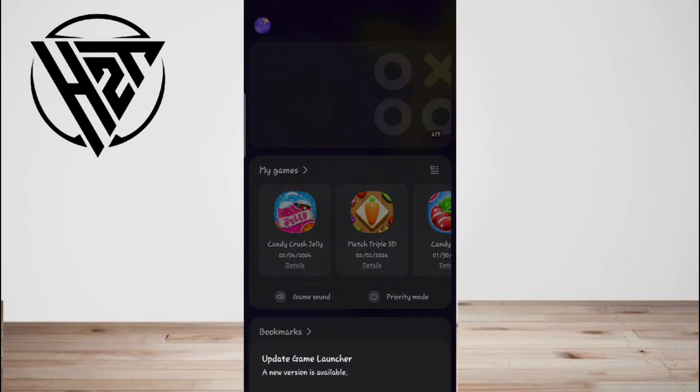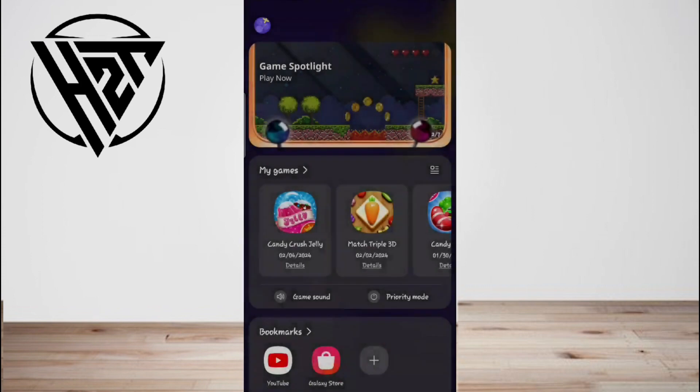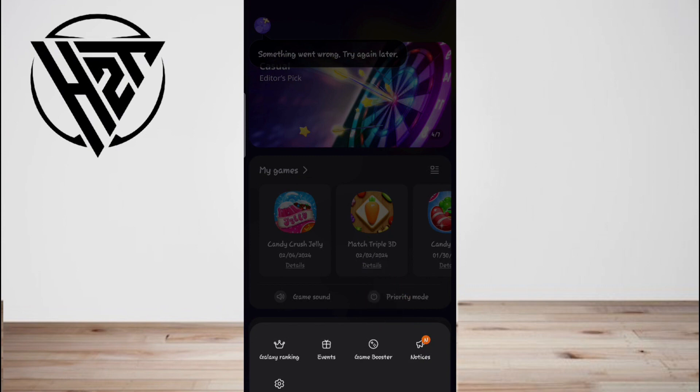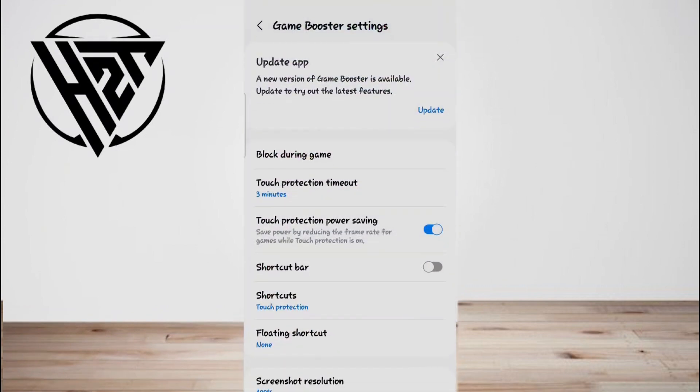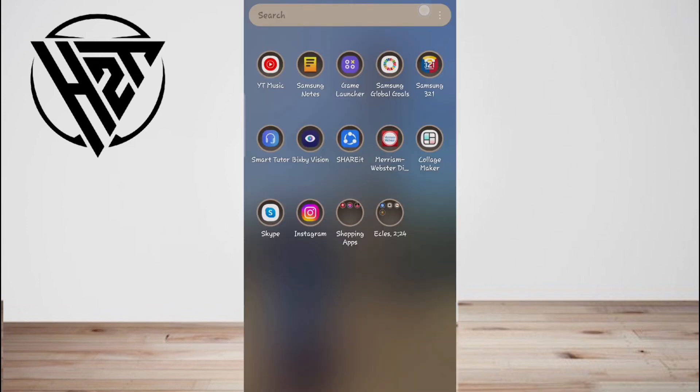You must disable the notifications feature in Game Launcher. Open the Game Launcher app on your phone, tap on the More tab (three bar icon), and select Game Booster. Tap 'Block during game', then turn off the toggle next to Notifications. Check out the best settings to use and customize the Game Launcher.